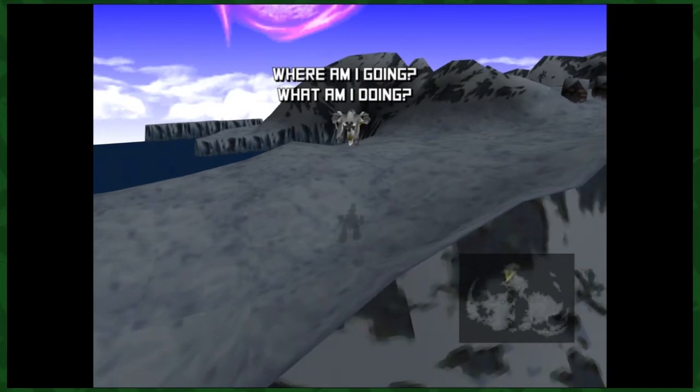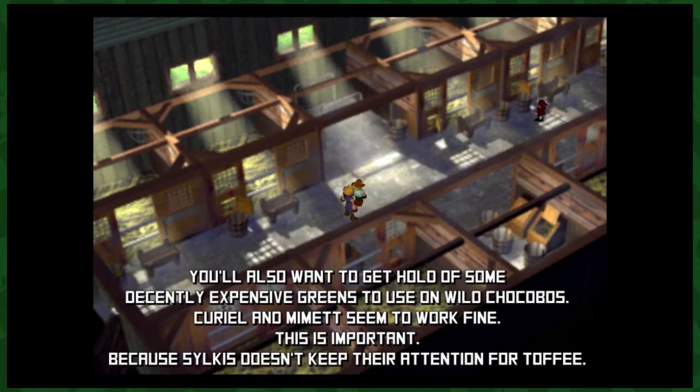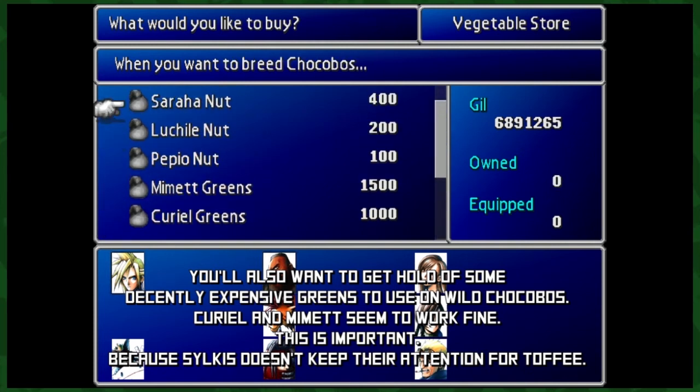So which ones do you need? It's a good question with a good, great, and wonderful answer. You're going to need Good, Great, and Wonderful chocobos, basically. You're probably wondering where these chocobos can be found. I have the answers for you — it turns out it's not as random as some of us assumed back in '97. You'll want to find them in certain places with certain monsters.